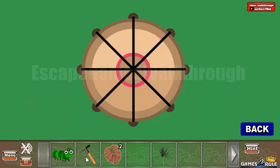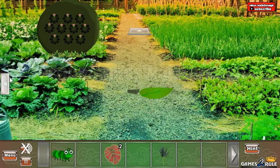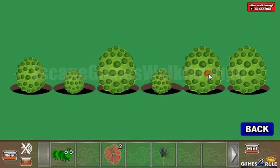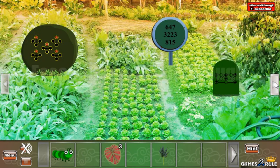Now here we are to use the pickaxe on this target. So we have another hint: middle, small, big, small, middle, big. This size sequence is the hint for this puzzle. So here we have middle, small, big, small, middle, big. We've got one more leaf, going to the right.